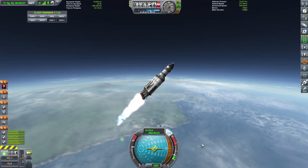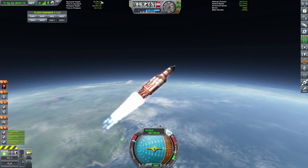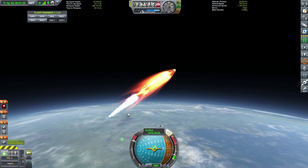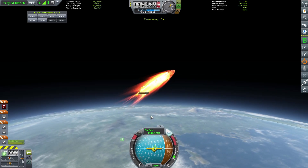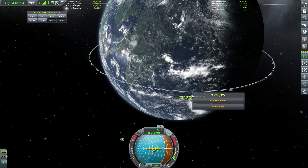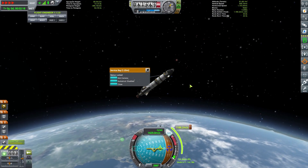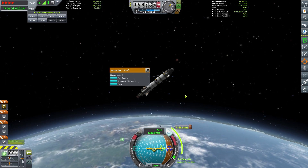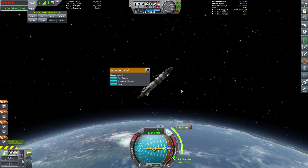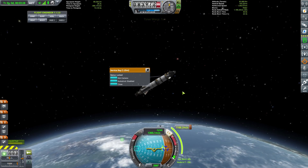We can actually start throttling up a little bit now - in fact, throttling up a lot - because we need to push up our apoapsis as high as possible. We're doing well. We've lost a lot of thrust now, so we are going to be cooling down. Our apoapsis is nearly 90,000, so that's good. Then we'll just add a manoeuvre and push ourselves out, just like that. As soon as we get out of the atmosphere, we'll open our cargo bay, because that's going to keep our electric charge going - and we need that electric charge because we are unmanned.